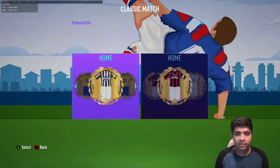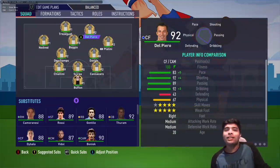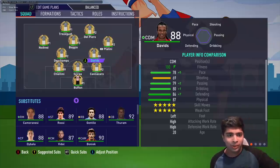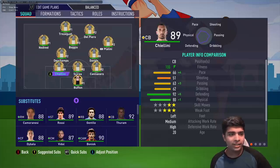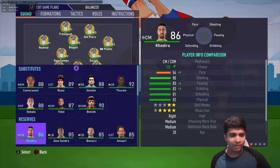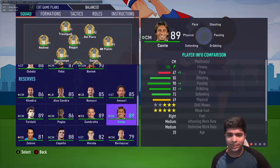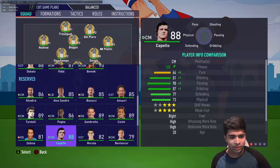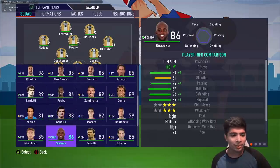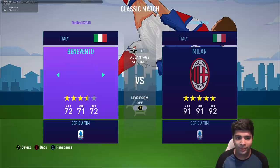The Serie A in this mod is just cracked — every team is nuts. Starting with Juventus, oh my god their team is incredible. They've got Platini, Baggio, Edgar Davids — and I think he's got the goggles and all. Deschamps is in there. On the bench you've got Rossi, Thuram, Paulo Dybala, and Antonio Conte as a centre mid at 47 pace. Zanetti is here too, though the real Zanetti would be at Inter Milan. Del Piero rounds out a cracked Juve team.